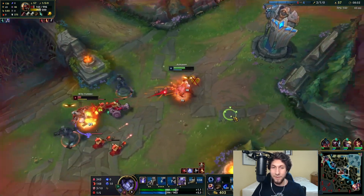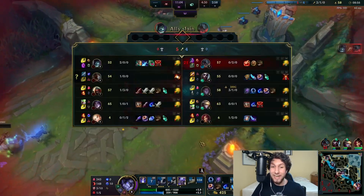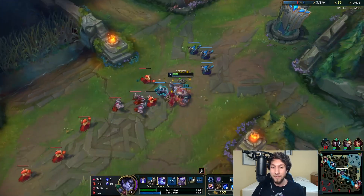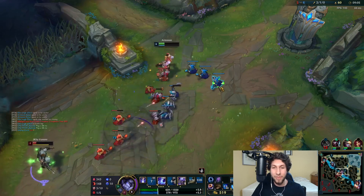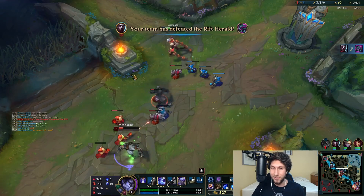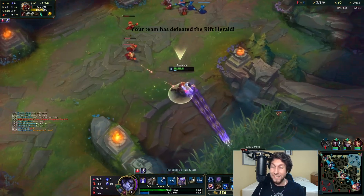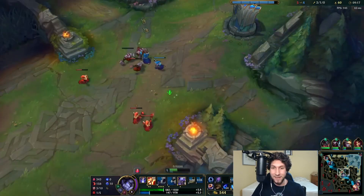He has 996 health to my 1550 — he doesn't even stand a chance. Without these Rift Maker buffs I probably would have died there. Let me try to talk while playing, which is really hard. Actually he's dead — let's go! He's a little faster than us but that's okay.